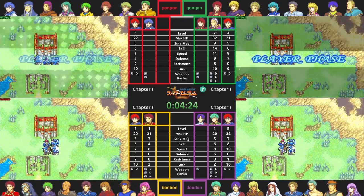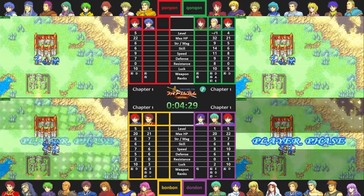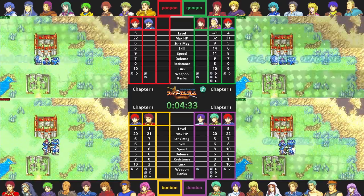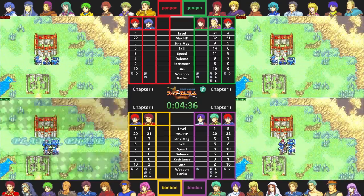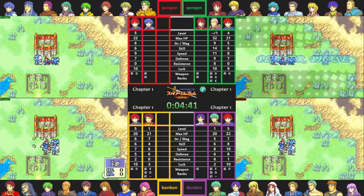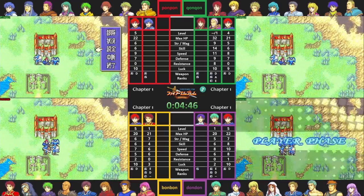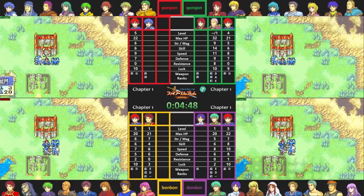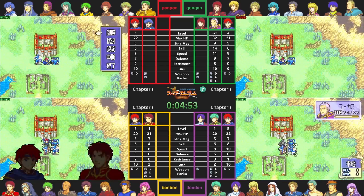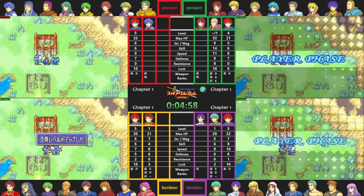Let me explain the mechanics behind building supports in Fire Emblem 6 and GBA Fire Emblem in general, because you have to find an optimal route for each team composition to minimize time lost. A pair of units can only build support levels by spending a certain number of turns adjacent to each other, or with one unit rescuing the other. It's not like Three Houses where you gain support points every time you enter combat or have tea together. Every turn compatible units spend adjacent, they gain hidden support points.